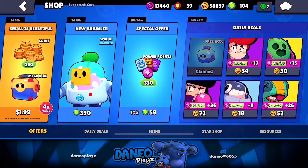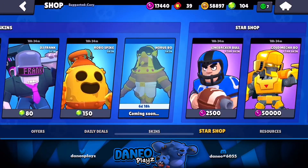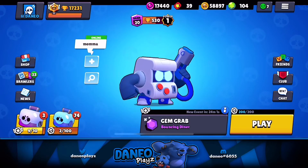350 gems, guys. That's guaranteed Mythic Brawler Sprout right there. But I mean, I ain't balling like that. I only got 100 gems on this account. Let's see what my drop rate is. I'm going to open up all the boxes that I have today in hopes of pulling a Mythic Brawler with a 0.27% drop rate. Wish me luck guys.